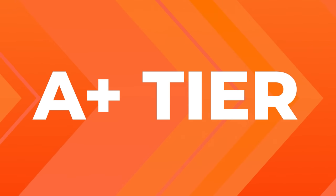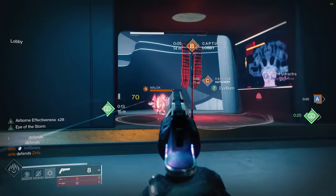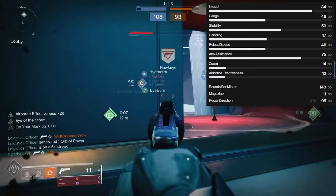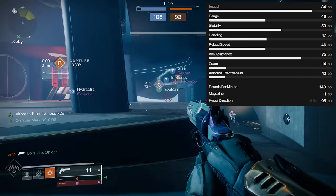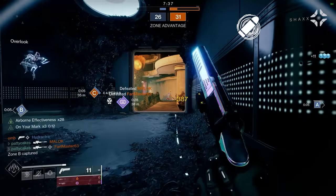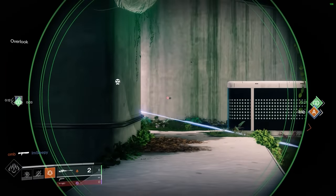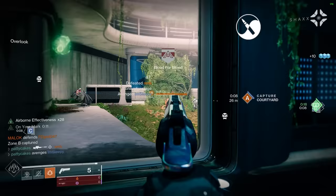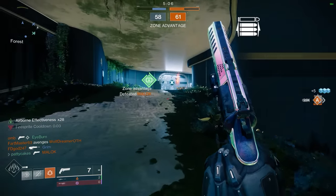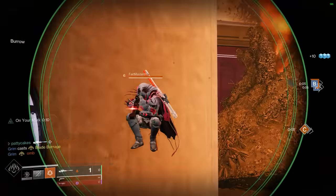It's time for the A-plus tier where the weapons really start to shine. Let's begin with one of my favorite hand cannons: the Austringer. It's a craftable 140 and I just love this thing — it's so clean and feels so good to use. Since you get to craft it you can choose whatever god roll you'd like. Eye of the Storm is an automatic pick for me in the left column, and in the right we'd use Rangefinder but that's getting nerfed and the alternatives aren't looking so good. Opening Shot is really great for that first shot and pairs nicely with Eye of the Storm, so you're starting and ending a fight with a juiced-up hand cannon. If the Rangefinder nerf is too harsh I think we'll have to lower this one a little bit, but for now it's staying in the A-plus tier.